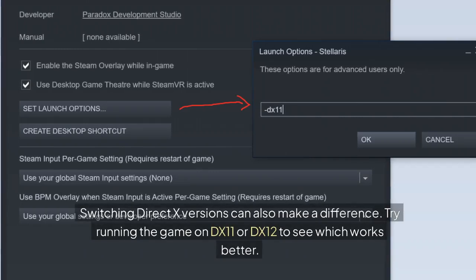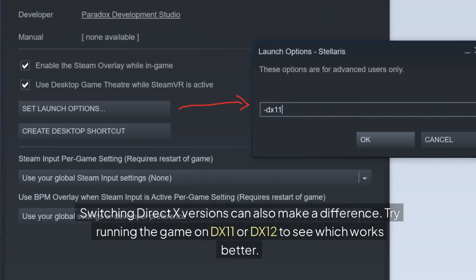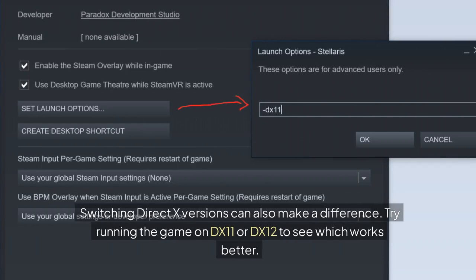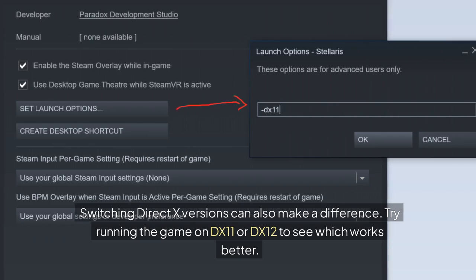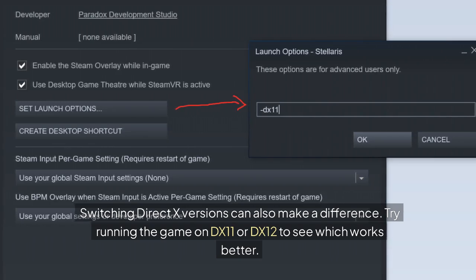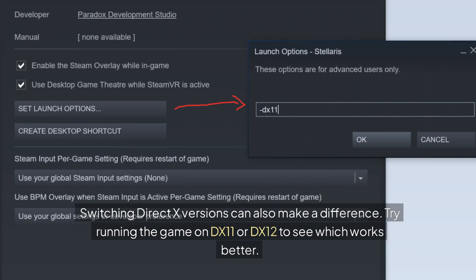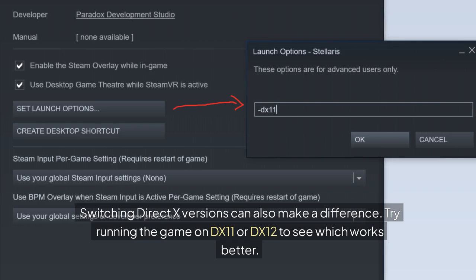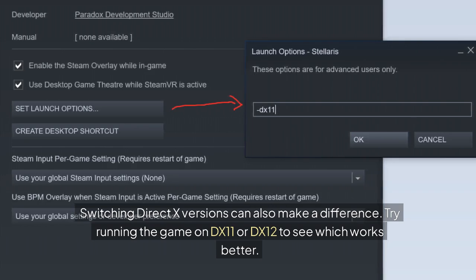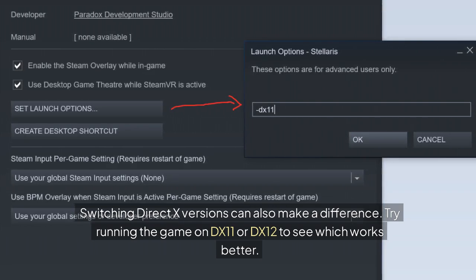Switching DirectX versions can also make a difference — try running the game on DX11 or DX12 to see which works better. To do this, open Steam, go to the game library, right-click on Silent Hill 2 to open Properties, and under the General tab, type DX11 or DX12 in the Launch Options box.